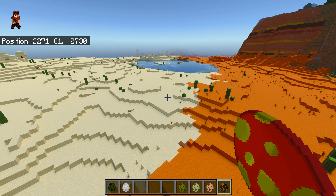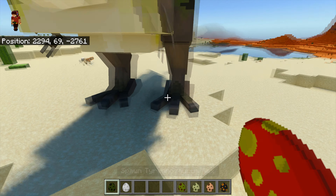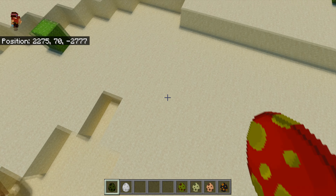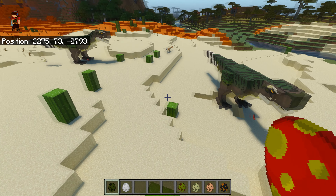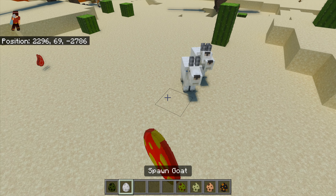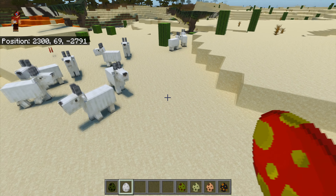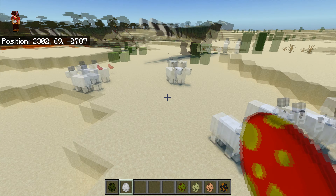Last but not least is the T-Rex. Dun-dun-dun-dun! And the goat. So we have a goat — come on, feed on the goats! The T-Rex is feeding on the goats. So the goats come with the add-on as well.